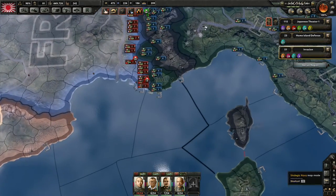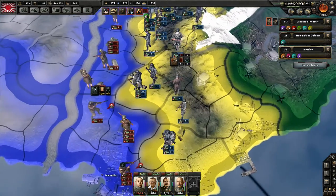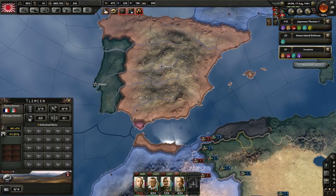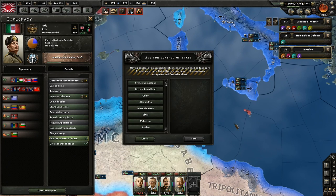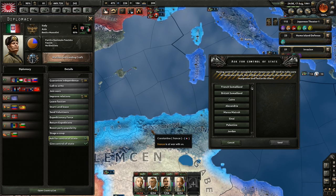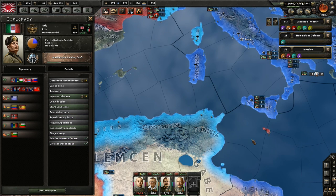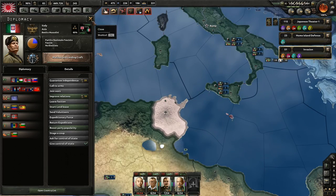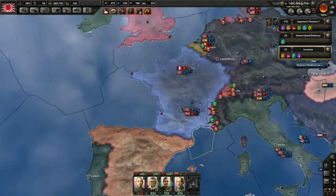But if I send my troops up here, look at the supply line — they're way over supply. There's a ton of divisions. I need to stage something of my own. Maybe if they give me Tunisia, I could use that to stage some naval waves in Southern France to try to help them out.